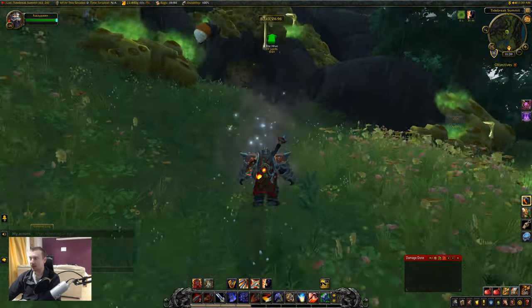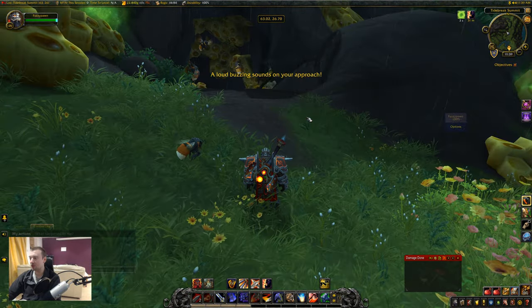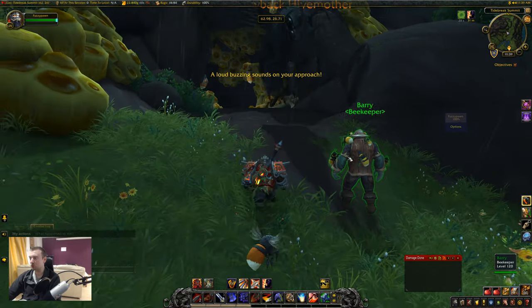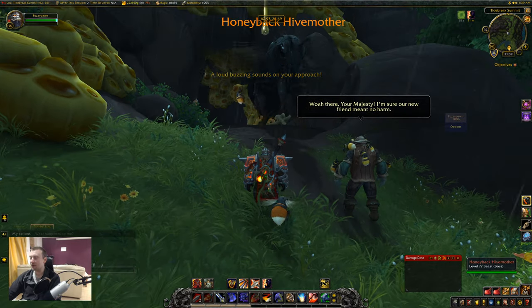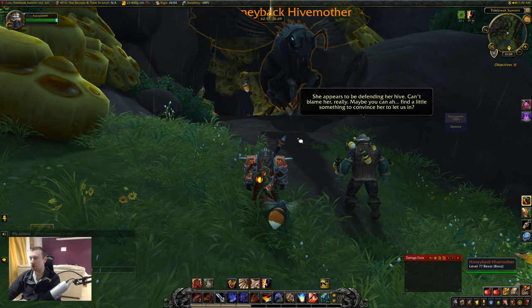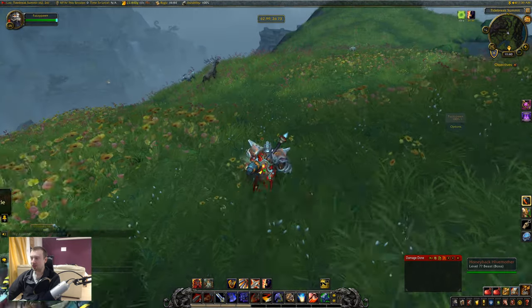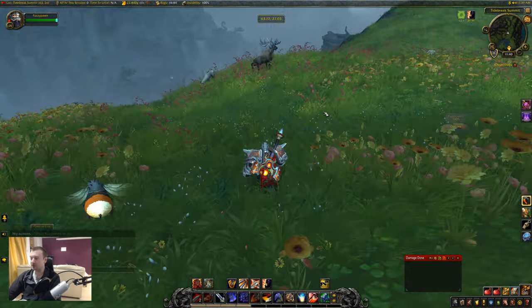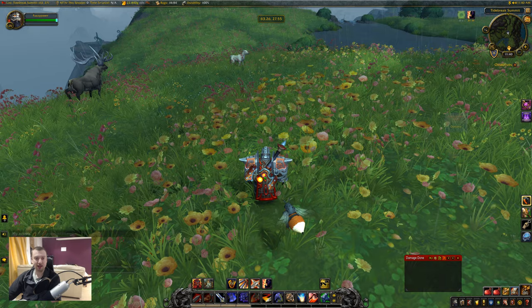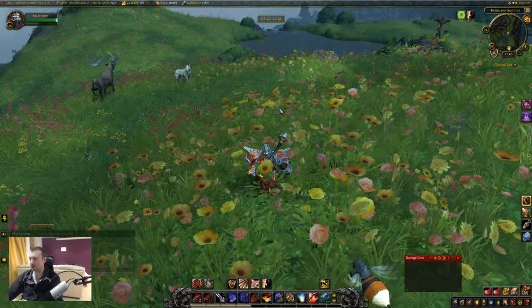Once we go ahead and present ourselves, a little event takes place beginning with a loud buzzing sound as we approach. Barry the beekeeper is also present, and here we have the queen — the Honeyback Hive Mother — who is not particularly enthralled by our arrival at her nest. So we need to find something to appease her. We need to find a little bit of jelly, but it's only very small, and we need to make our way over to the jelly deposit, which is just a little bit further down by the water.